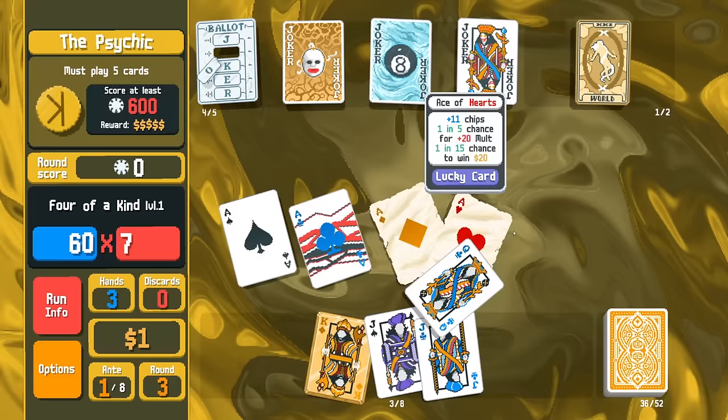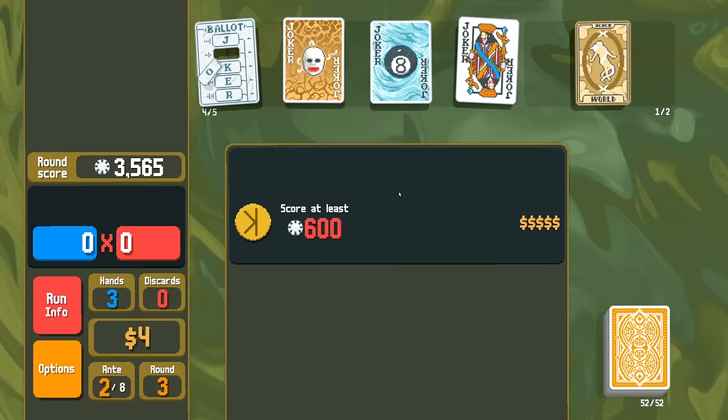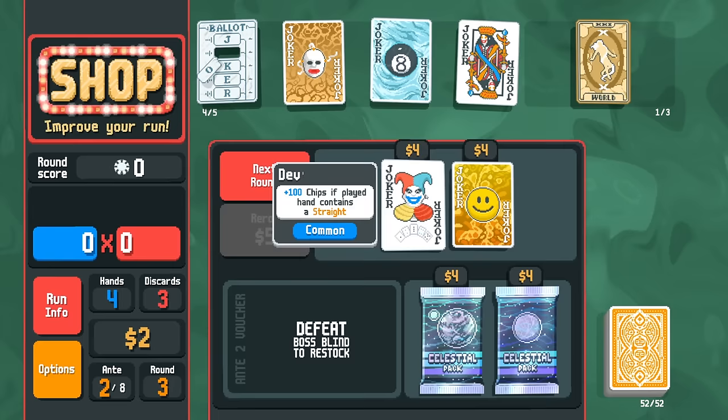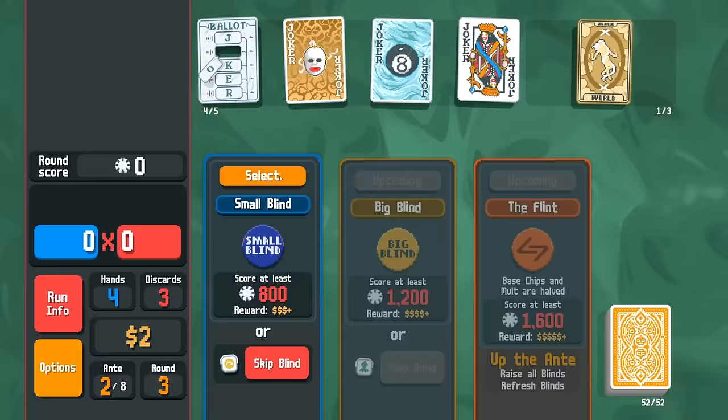It will get lucky. Should have put the Lucky Cards over here for Hanging Chad — my bad, I kind of forgot that we had that. Consumable Crystal Ball is going to give us plus one consumable slot. I think it's always good value to do that, so we might as well just do it now. Devious Joker and Smiley Face — neither one of these really are going to do much for us. Smiley Face is good, don't get me wrong, but I'd rather not. We got the Flint coming up, so we got to be careful about that.